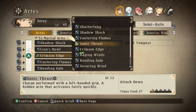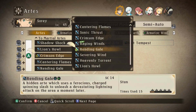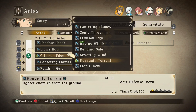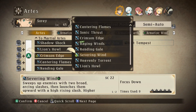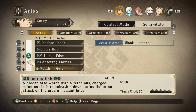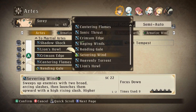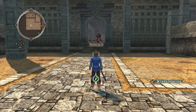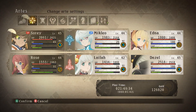That works. If you hold it down, remember, you do use the next one. We've also got Rendingale and Severing Winds - the higher art of Rendingale. So we actually have two that we could use. Rendingale we already have on. I wonder if it's worth putting... let's put it straight on, and if worse comes to worst we can always change it up. I actually don't know if Soray has...